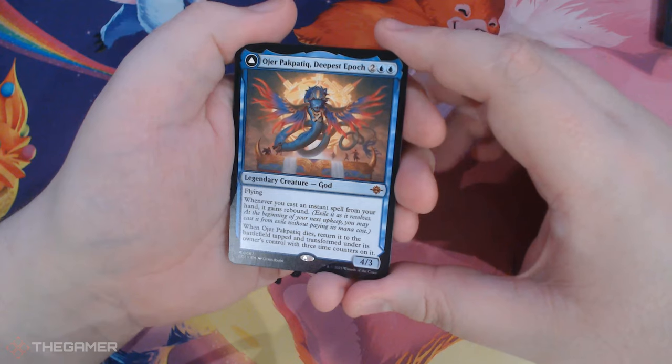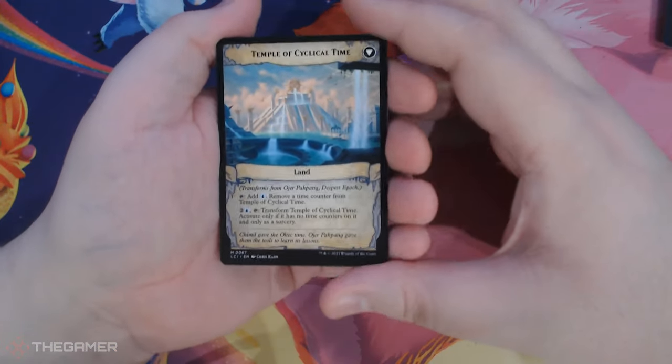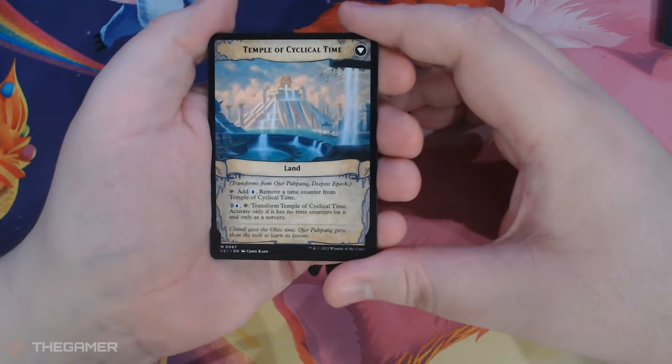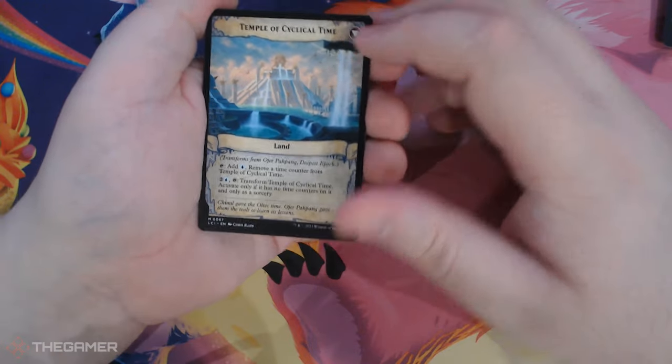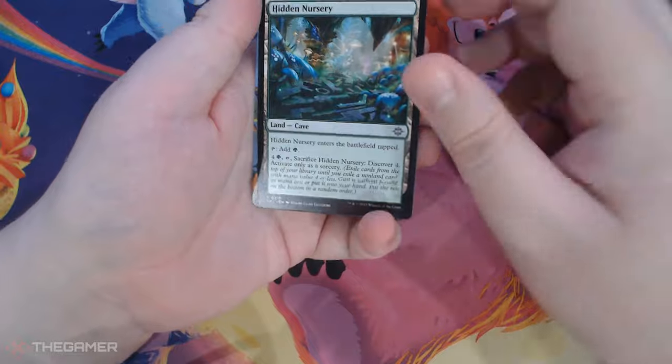O'Hare Pack Patek, Deepest Epoch. And that is the Temple of Cyclical Time — that's nice, that's a big pool. And another Hidden Nursery.